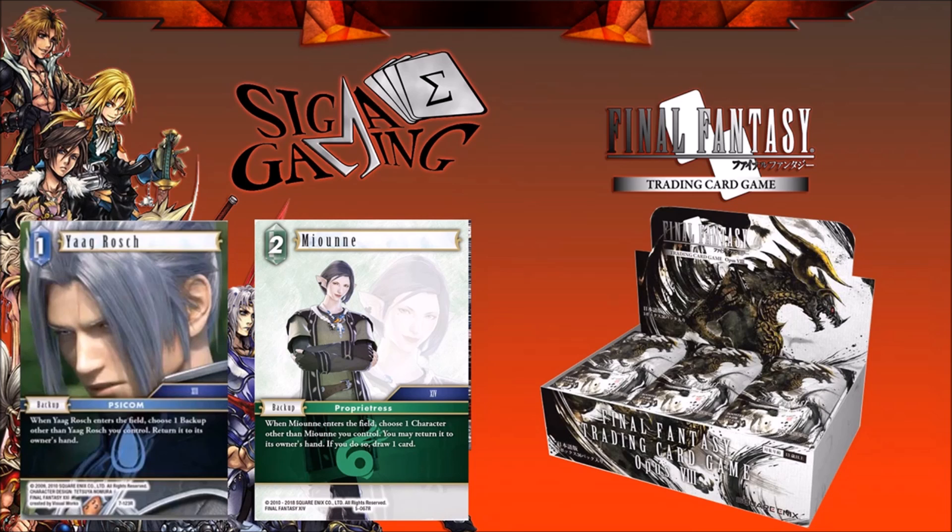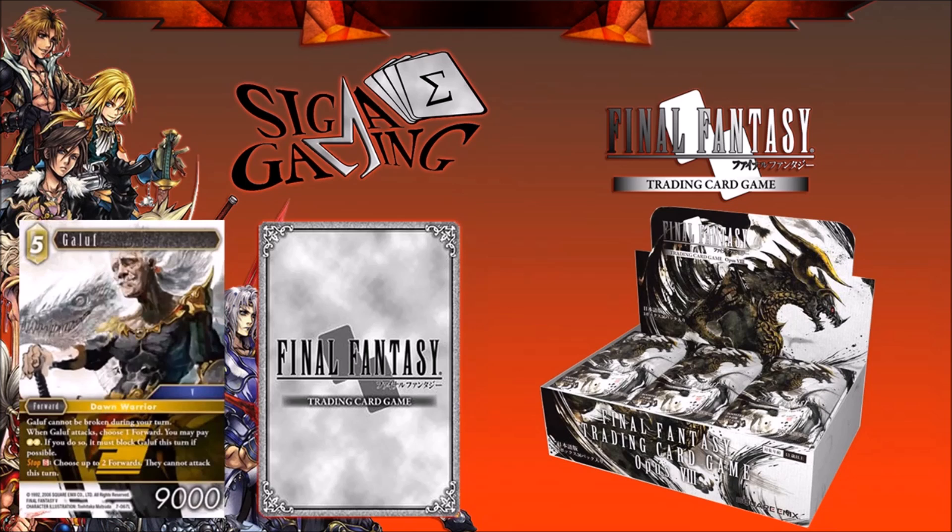The next card on the list is Gollup — let me put him on screen. He's the same cost and element as before, still a 5CP Earth forward, same job: Dawn Warriors. I talked about this in a previous video where they only showed the silhouette and didn't tell you the effect or cost. So now we have two Earth Dawn Warriors.